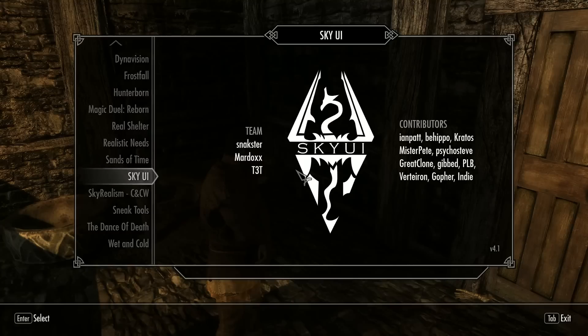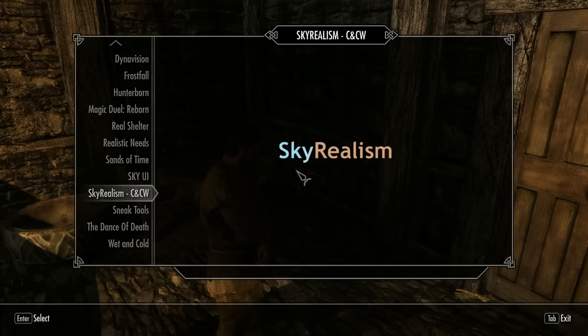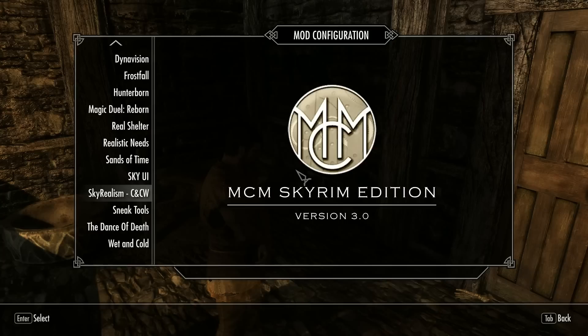SkyUI is the user interface — it's completely changed, and pretty much everybody uses SkyUI or iHUD. SkyRealism is for capacity and carry weights, making them more realistic. I only have 52 carry weight, so I can't go around carrying ten full sets of steel armor.